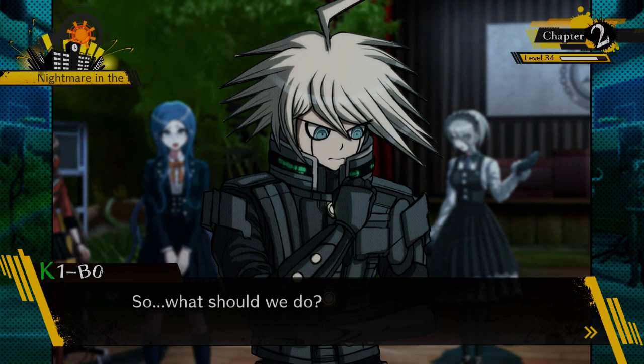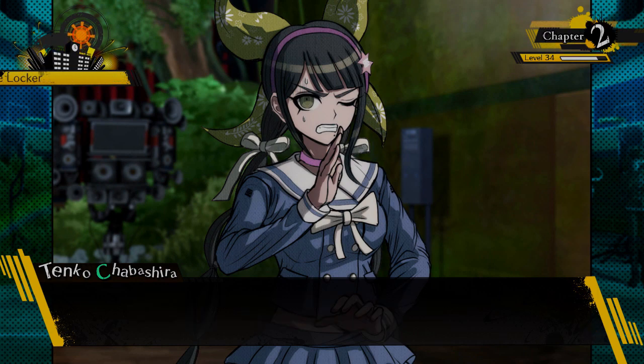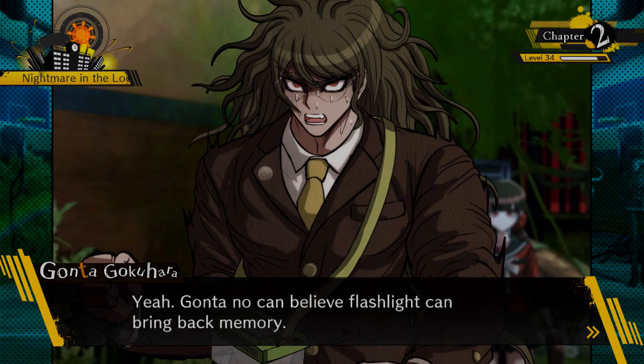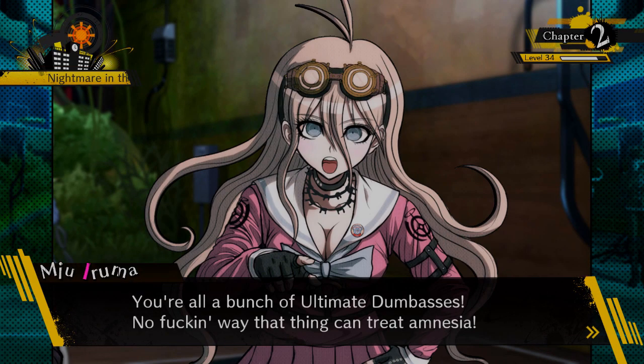The group debates: should they or should they not use the flashlight? Tenko refuses — 'It wreaks of fishiness and degenerate maleness.' Gonta can't believe the flashlight could bring back memories. Someone suggests asking Kiibo, the ultimate inventor: 'We've also got the ultimate machine right here.' Kiibo responds: 'No freaking way that thing could treat amnesia.'